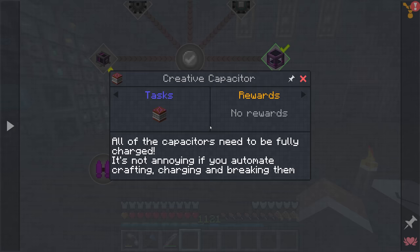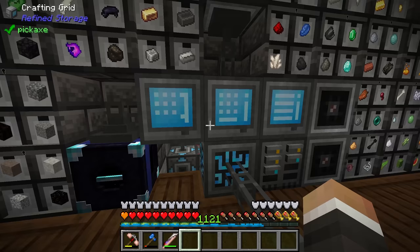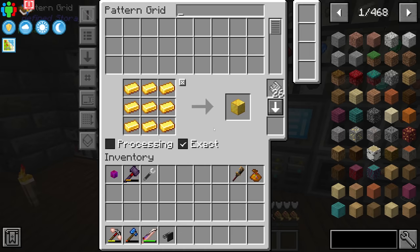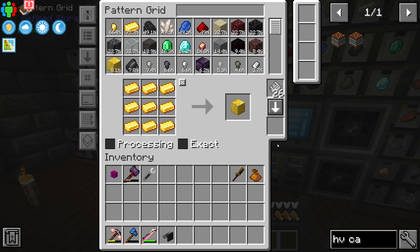The quest says it's not annoying if you automate crafting, charging, and breaking them. It seems the pack creator had feedback that this was a bit annoying, but they're correct that it's manageable if automated. So basically what we're going to do is use a constructor from refined storage to place them down and a destructor to break them once charged — and we'll also need to teach our system how to make those HV capacitors.